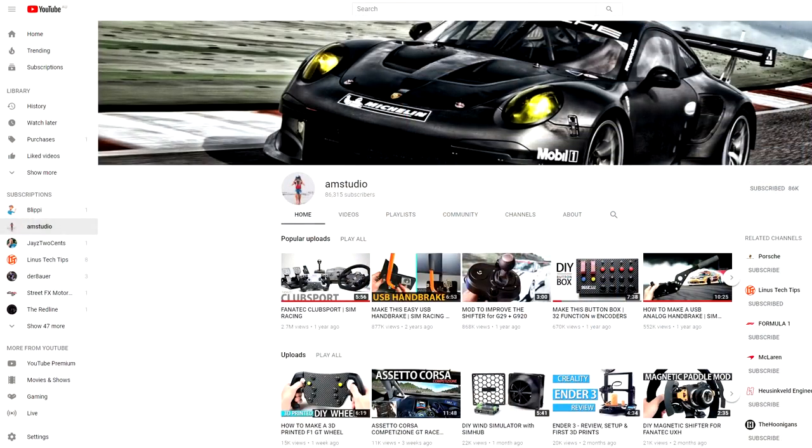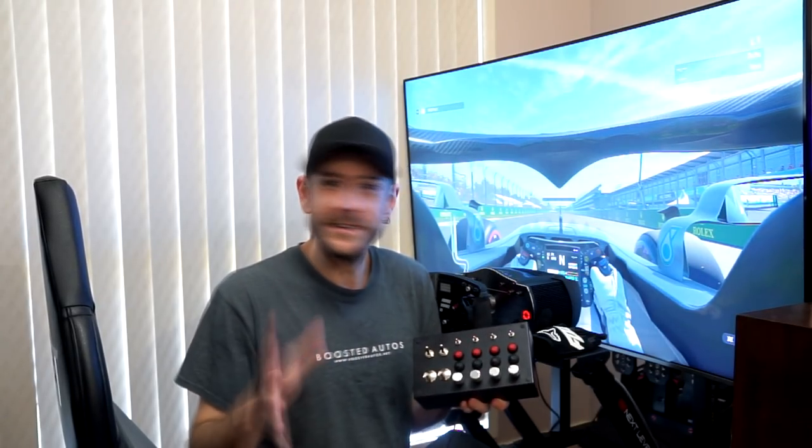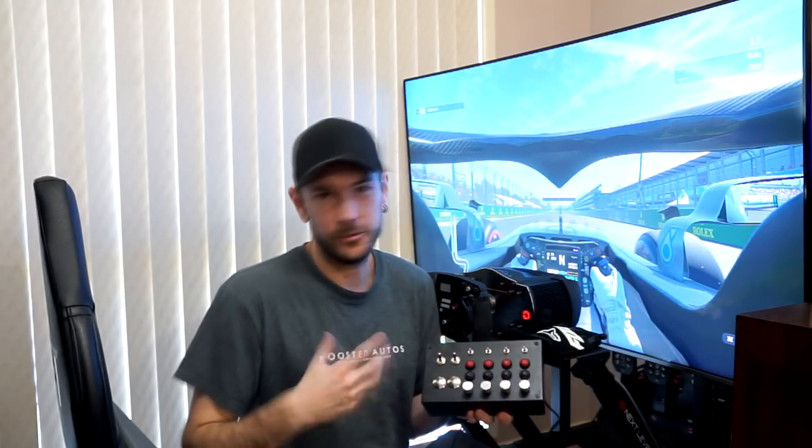I found the instructions to build this in another YouTube video by an Australian channel called AM Studio, and I want to give them a quick plug — they do a really good job, very thorough, very easy to follow. My intention here is definitely not to steal their thunder. I'm going to link their DIY video above, but what I want to cover is just my actual experience assembling it following their instructions. They've got circuit diagrams and a parts list; I'll also include a parts list in the description since I used slightly different parts due to availability.